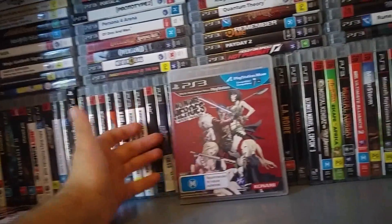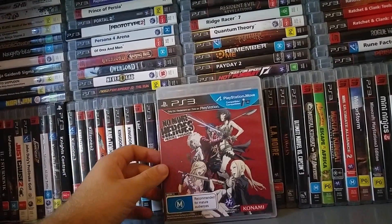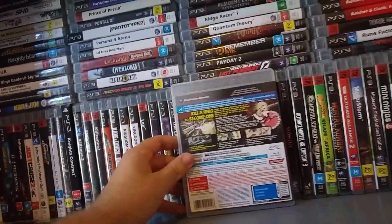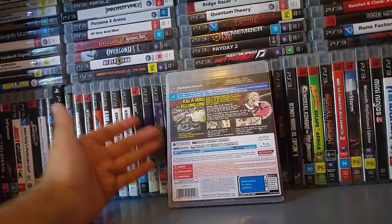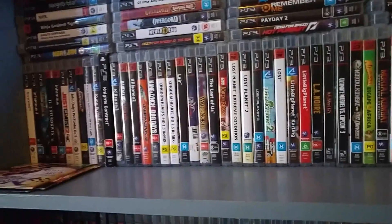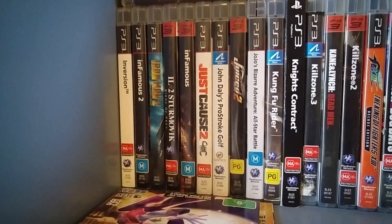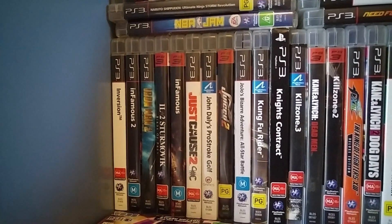No More Heroes: Heroes Paradise — an updated version of the first No More Heroes game with slightly better graphics. You can play it with a controller or the PlayStation Move. I played it with a controller — it was a lot of fun. Inversion. Infamous 2 and Infamous — both really good superhero games; he plays as a lightning-based character.